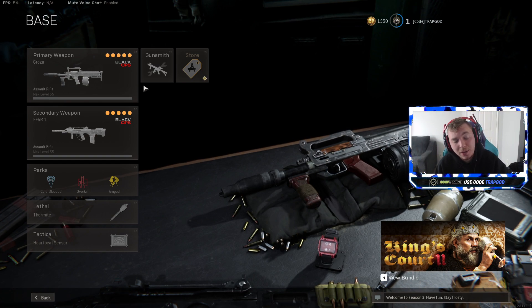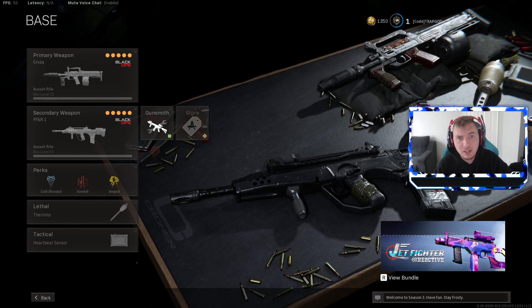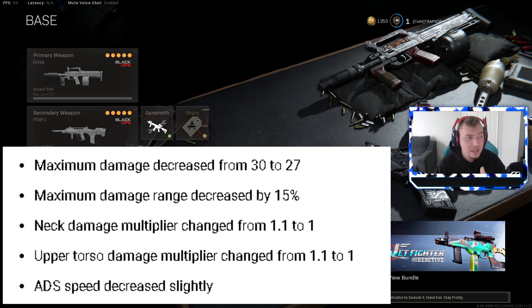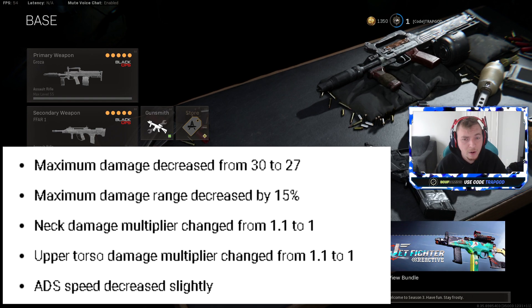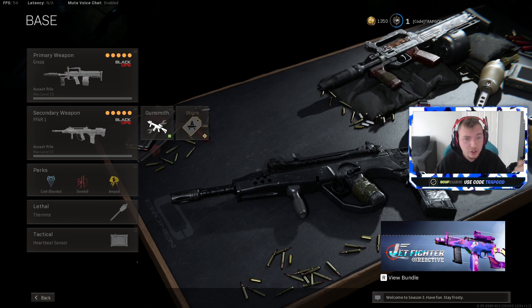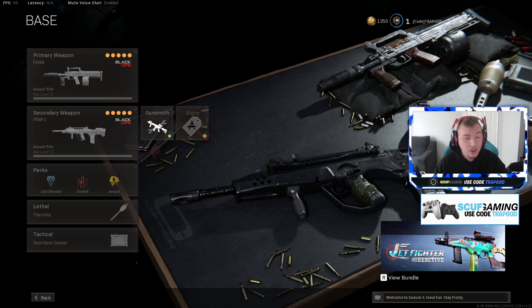The FFR is definitely pretty well balanced now — it's basically the M13. On screen I'll showcase what they actually nerfed: they nerfed the overall damage and multipliers, which removes the chest-shot bonus and makes damage 27 across the board, almost identical to Modern Warfare weapons at 28. It has an extremely fast fire rate. They also nerfed the base range from 36 meters down to 31, tying it with the Kilo and Grau. ADS was also lowered.